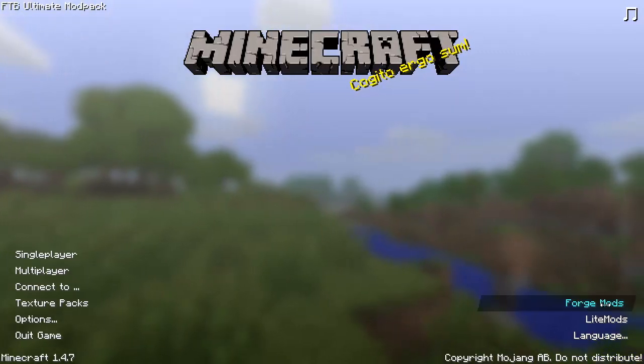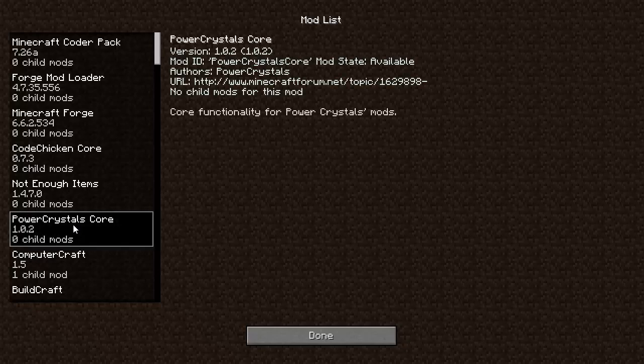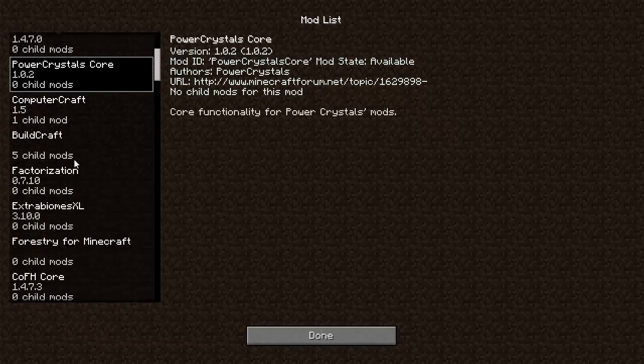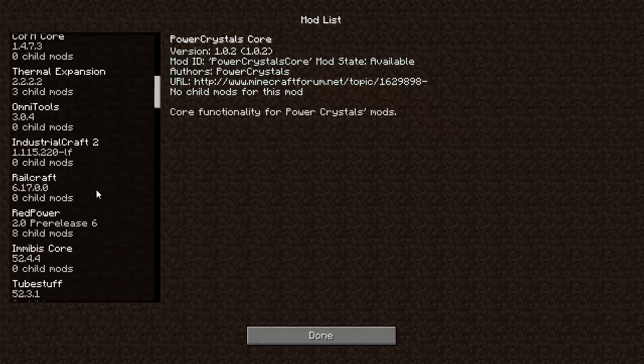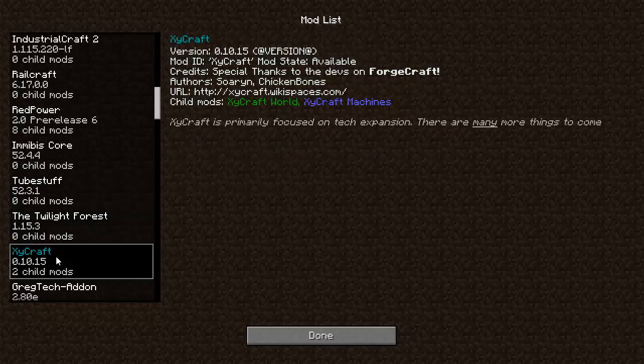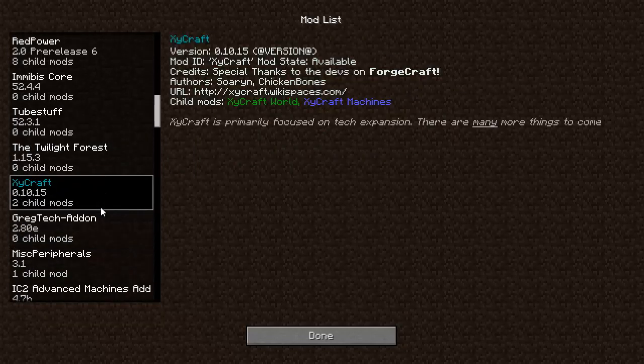First, I want to show you the mods that are going to be included in Feed the Beast Ultimate. The list is going to be very similar to Direwolf 20 or the Minecrack modpack — it's kind of like a combination of all those, with a few added. First one you'll notice: Power Crystals. Power Crystals is in the Ultimate pack. Tube Stuff is in the Ultimate pack. Zycraft updated to the latest version — I don't even know if you can get that one yet outside of this pack.